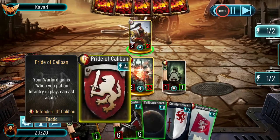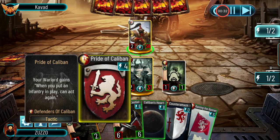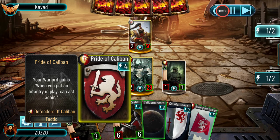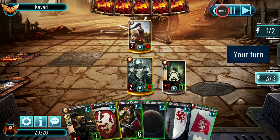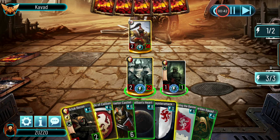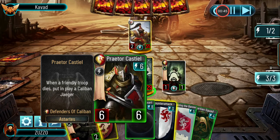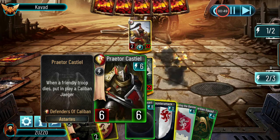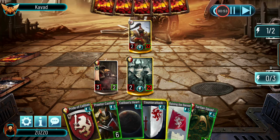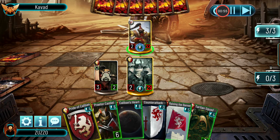What basically makes the deck are these two cards. The legendary Pride of Caliban allows him to act in the game when you play an infantry, which means he can summon a Jäger and then sacrifice it immediately. And with Praetor Castiel, he can basically keep spawning Jäger and killing them indefinitely.